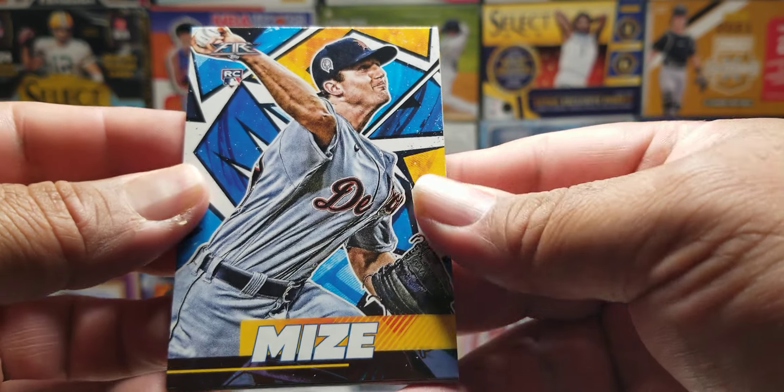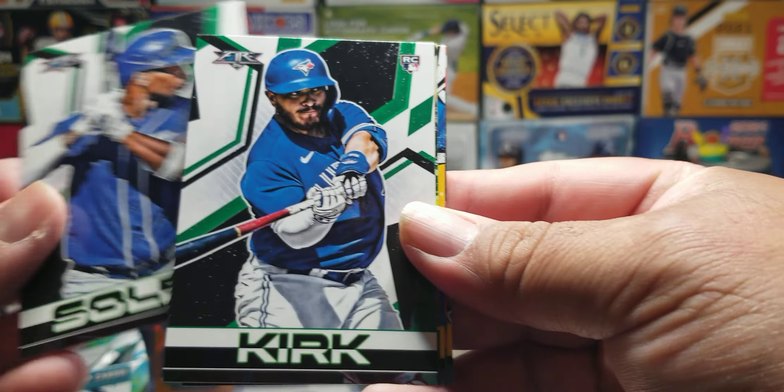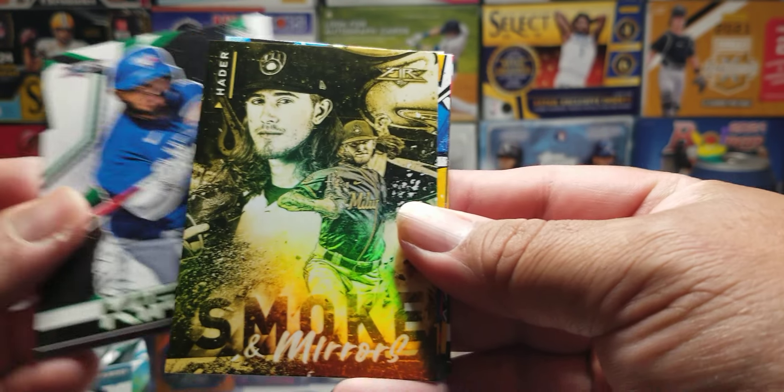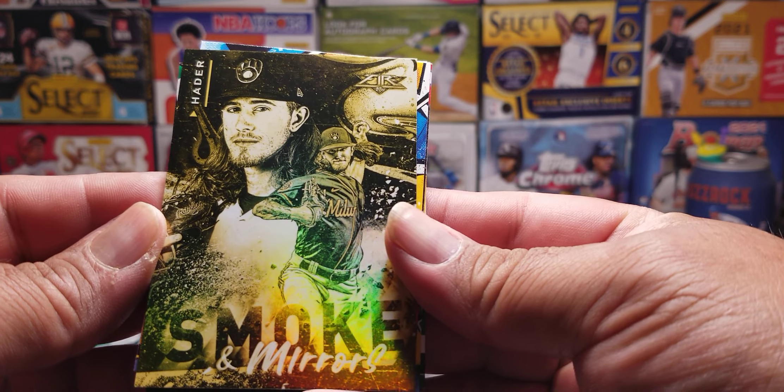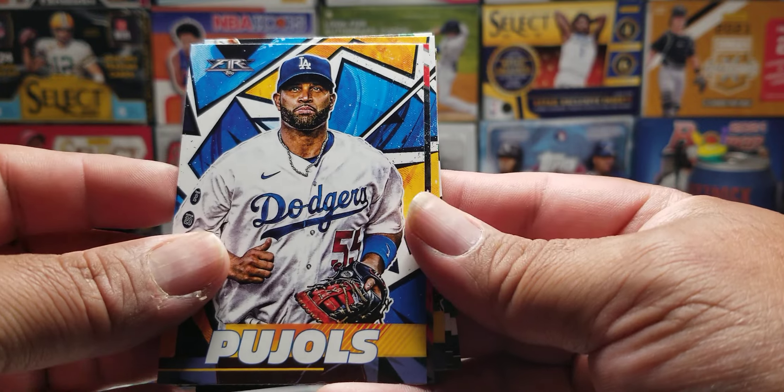Casey rookie there. Great rookie. Smoking mirrors — it's a nice one. We got Pujols.